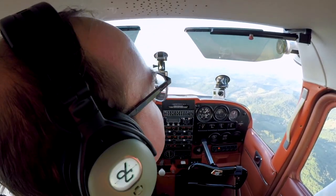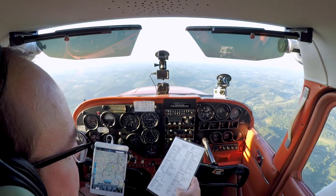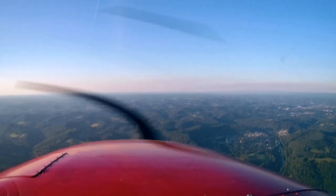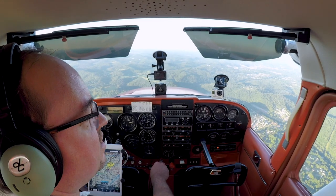I have the field in sight. Descent checklist: mixture adjust, power as desired, carb heat as required. We're going to enter correctly on a left downwind for runway 5. Pattern altitude at Fairmont is 2,000 feet. Fairmont traffic, Skyhawk 3852 Lima, 3 miles west, entering left downwind runway 5, Fairmont traffic. Keep the descent coming — we've got a long way to go to get down to pattern altitude.